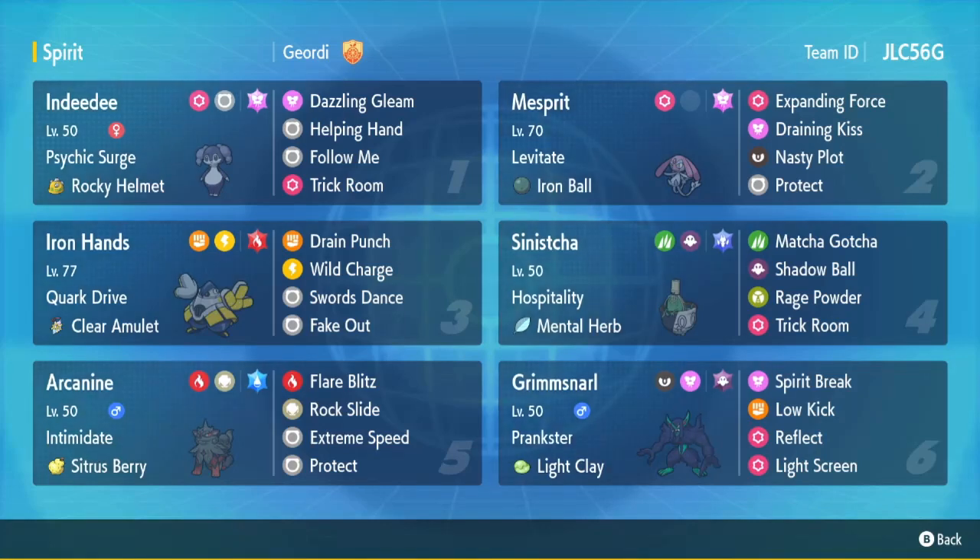What's up everybody, back with some more Pokemon Scarlet and Violet Regulation E VGC Wi-Fi battles. I actually got a really cool team today - a team around Mesprit with Psychic Terrain, Draining Kiss, and Expanding Force. Mesprit's been in the game for a while now and I haven't even really seen Mesprit being used at all in VGC. It's actually a team by Geordi, who has featured a few of his teams on the channel.